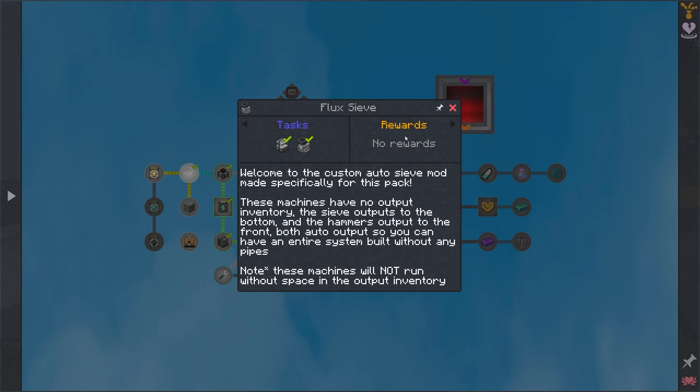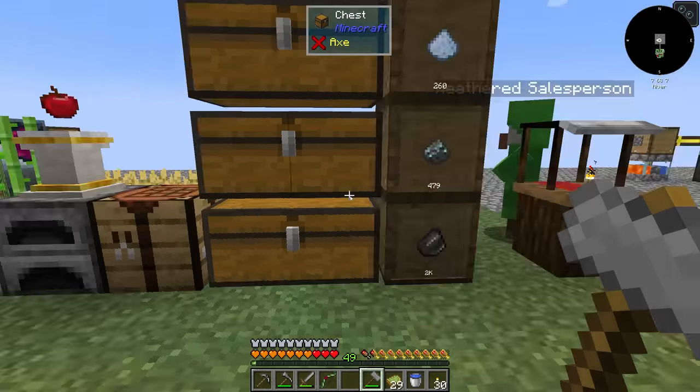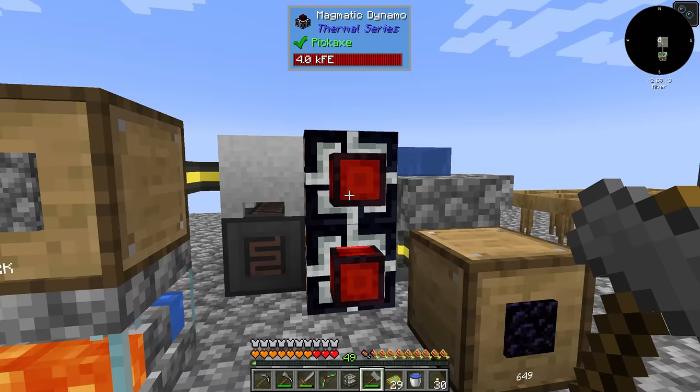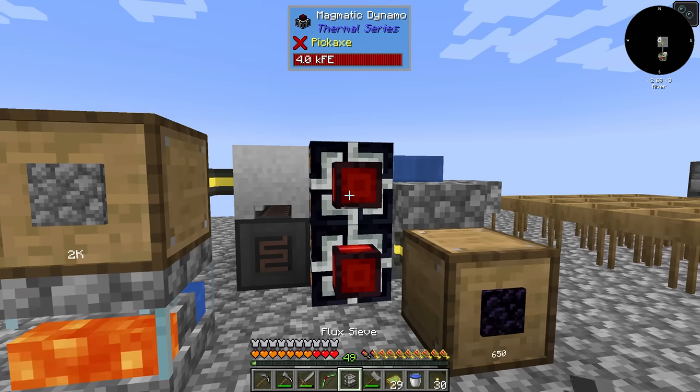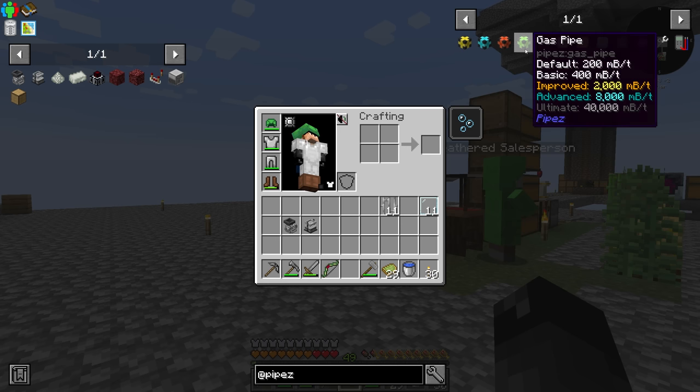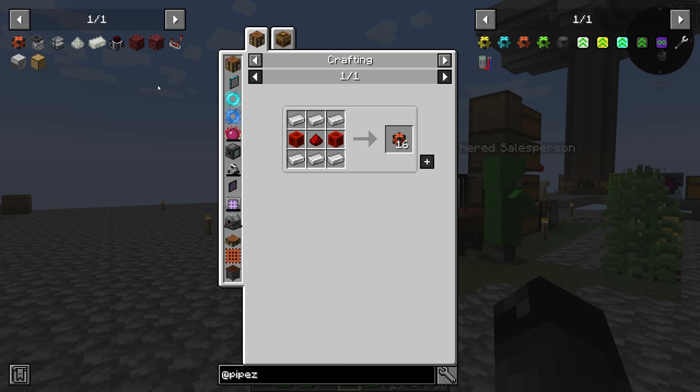This says: welcome to the custom auto sieve mod made specifically for this pack. These machines have no input inventory — the sieve outputs to the bottom and the hammer outputs to the front. Both auto output so you can have an entire system built without any pipes. Note these machines will not run without space in the output inventory. So the sieve outputs to the bottom — I assume they input from the top. I did end up making our second magmatic dynamo over here. We need some energy pipes to connect these together. We need two blocks of redstone and some iron — we should have plenty of redstone now.